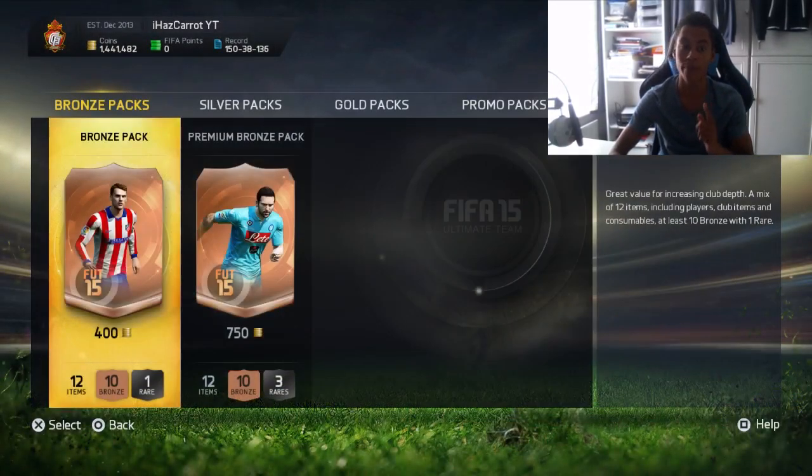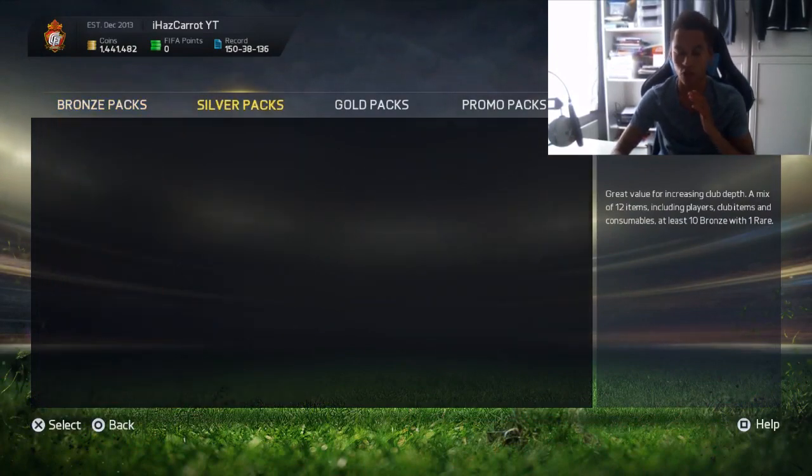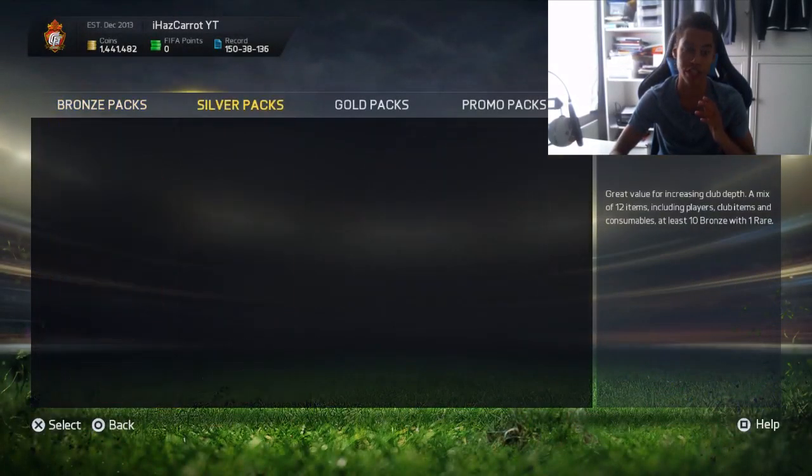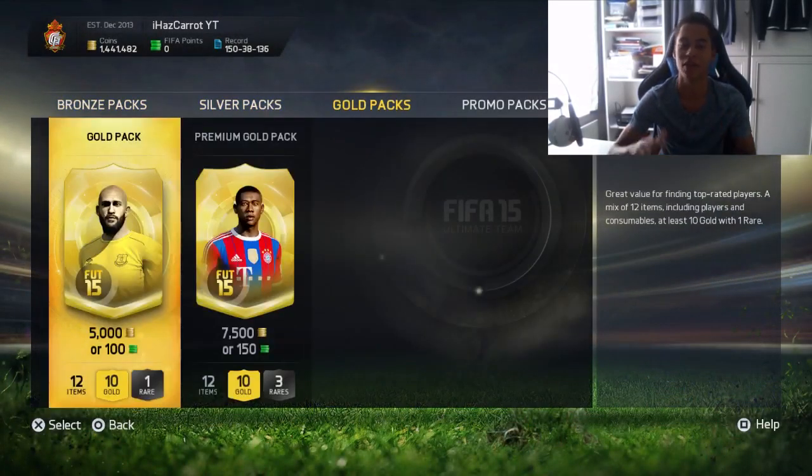First of all, I'm not 100% EA will do this again, but basically what you do — when you have a brand new account and you go on to FIFA, you'll have a free gold pack, and that's only if the account has used the old FIFA, I believe. So what you want to do, you want to make a load of accounts and then go on to the old, like this FIFA, and when you sign in on the next FIFA, you'll have a free gold pack.